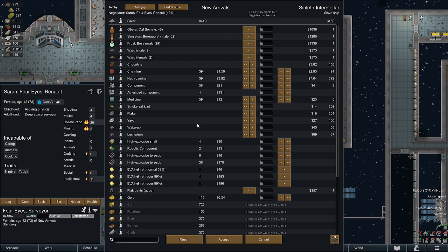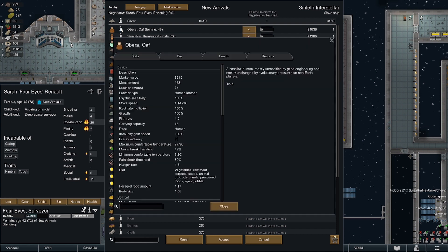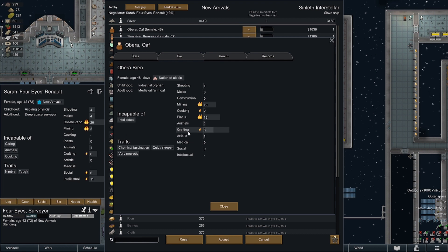So as I was speaking, let's have a quick look at what we've got here - 48, Malburecat, Frostboss. These are slaves so let's have a look at these characters. Let's have a look at the bio first: Concapital intellectual, chemical fascination, quickly - very neurotic. What are the stats? Mining, plants, crafting. No, not really.